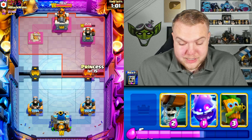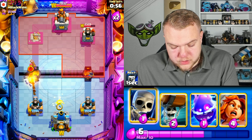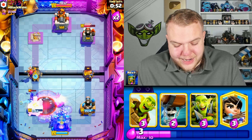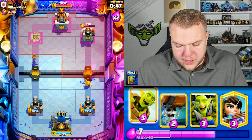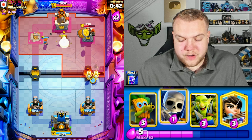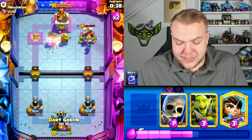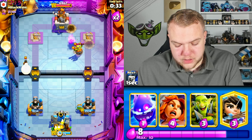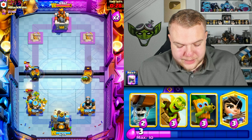Goblin barrel, goblin gang against cannon here and spammy cards like goblin gang et cetera — cannon here really suffers. He goes firecracker. I'll go skeletons to take the ram rider shot and activate the king tower. We take a lot of damage but it's worth it. His right side tower is slowly getting massive damage, and with the goblin barrel plus wall breaker push we're going to take it.